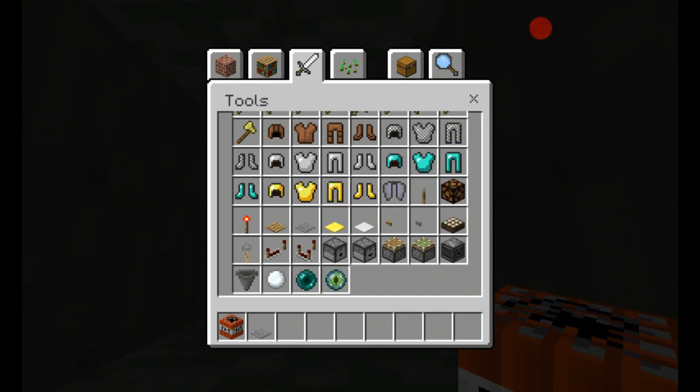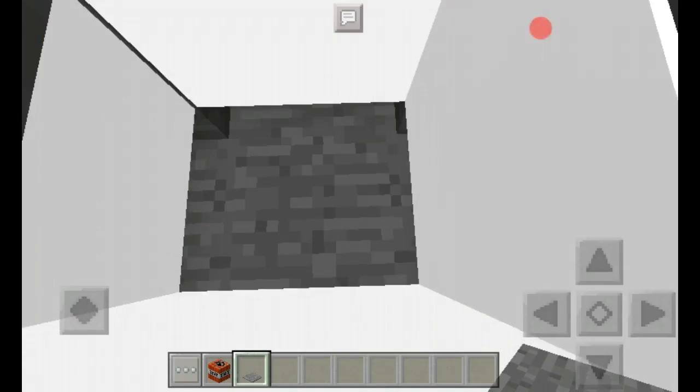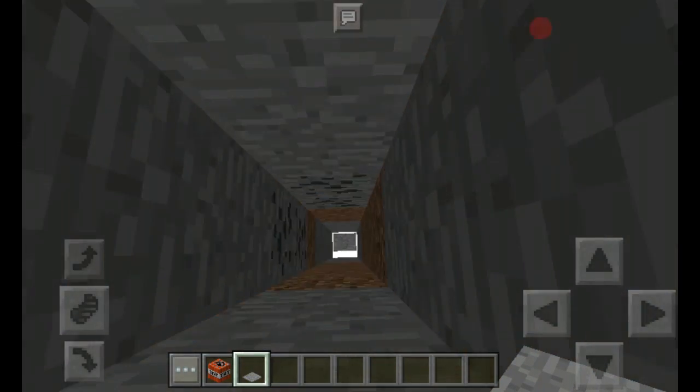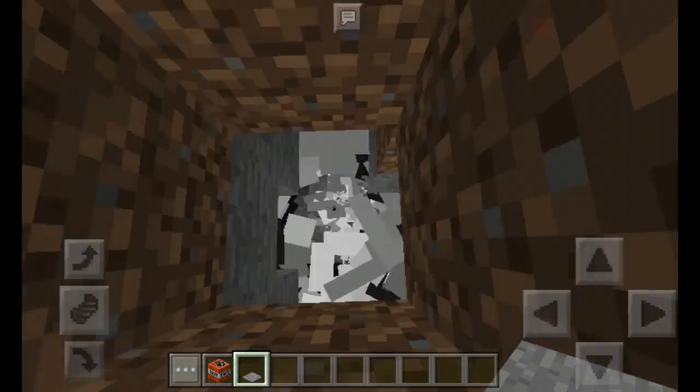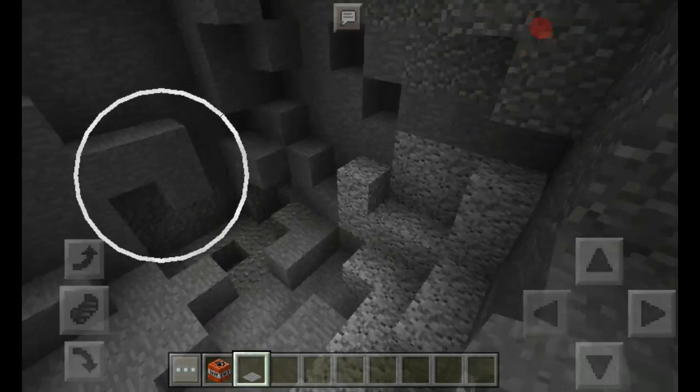Take a pressure plate, or whatever you use to ignite it. Then you just ignite the TNT however you want to ignite it, and then you've made yourself a little cave. You can make it wider if you want, but this will do for now.